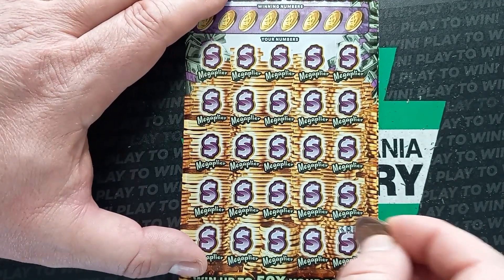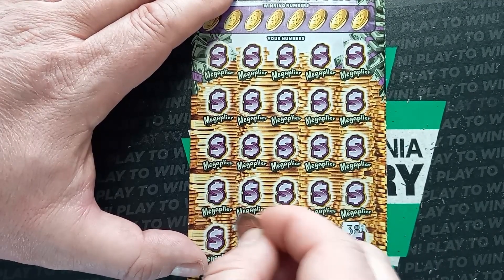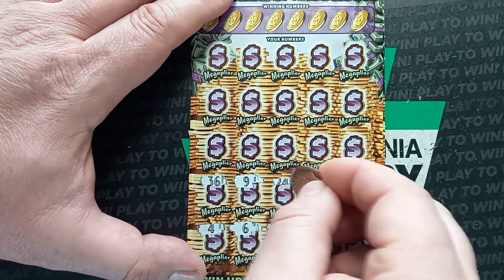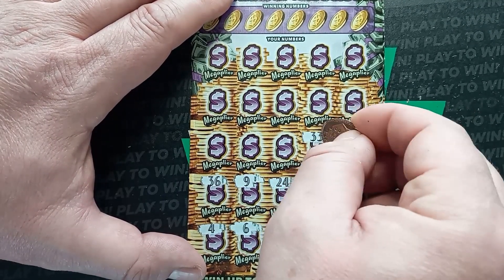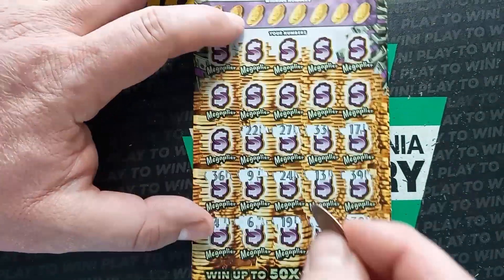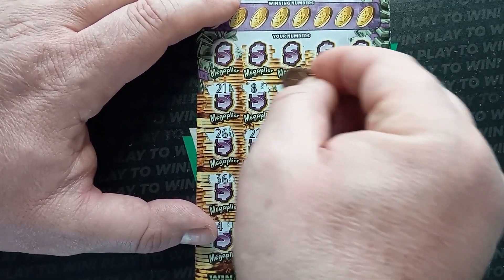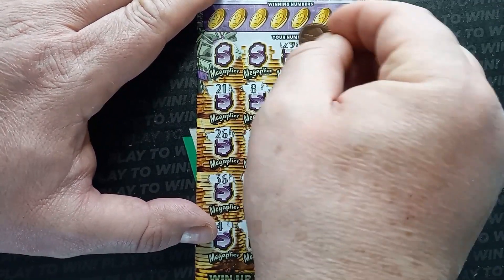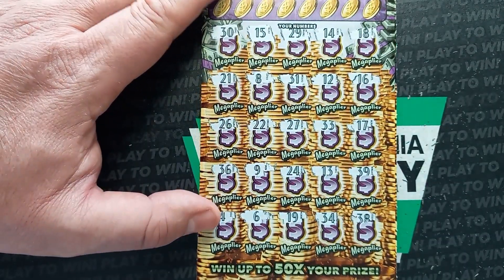Come on, stacks, let's go. 38, 34, 19, 6, 4, 36, 9, 24, 13, 39, 17, 3, 27, double deuce — on double deuce — 26, 21, 8, 31, 12, 16, 18, 14, 29, 15, and a 30. So we don't have a symbol again. Let's do our winning numbers, hopefully we get something here.